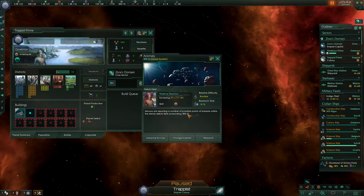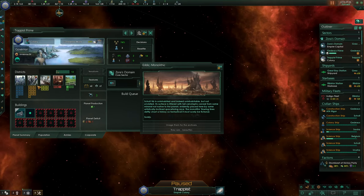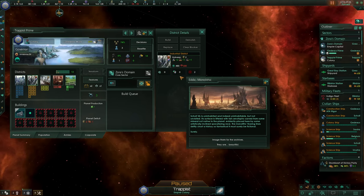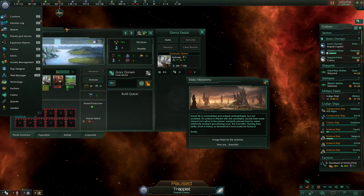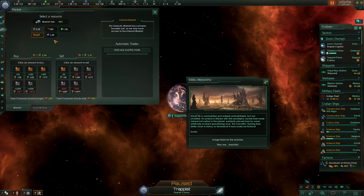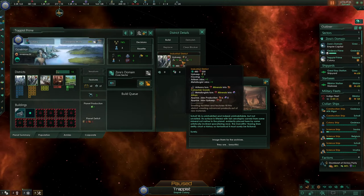With the food problem out of the way for now, we can finally focus on boosting our alloy production, which is already looking a bit grim. We need so many alloys in the future — industrial districts are very powerful for that. We also have the generator district, so Trappist will probably use both. I need more minerals, so let's go to the market and purchase some. I can also sell some consumer goods. With that I can start my first industrial district, which turns minerals into alloys.